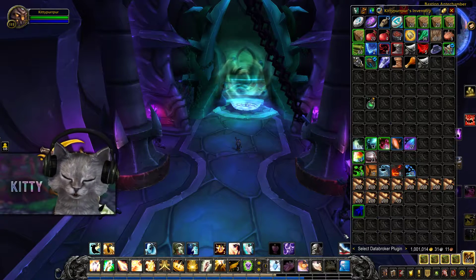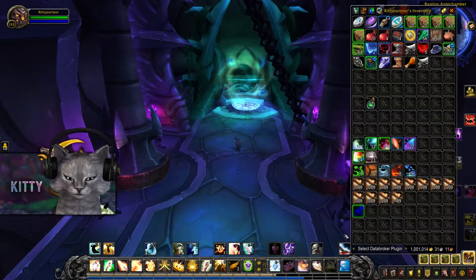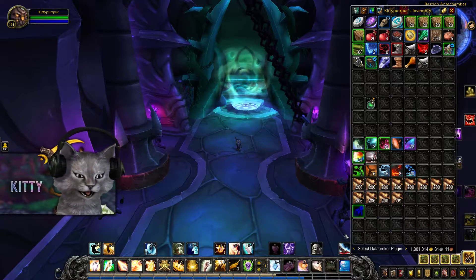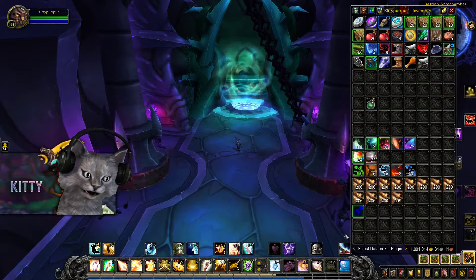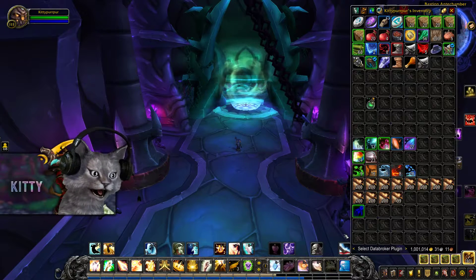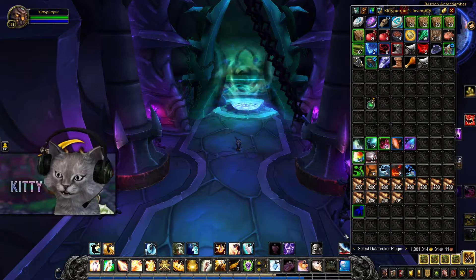Volatiles you can do whatever you want. The other Embersilk you can sell as is or use it for tailoring. The enchanting mats you can use for enchanting or sell as is. The ore you can smelt or just sell as is. Everything's up to you. If you just sold everything as is, it's about 16k including the raw gold.